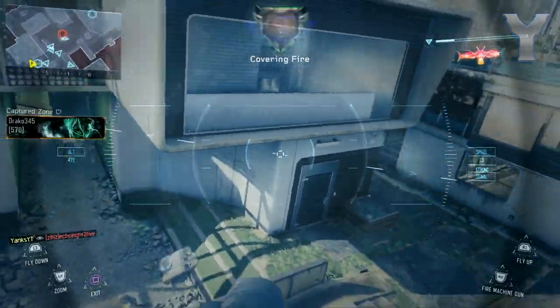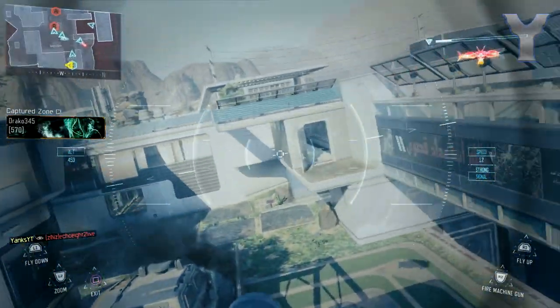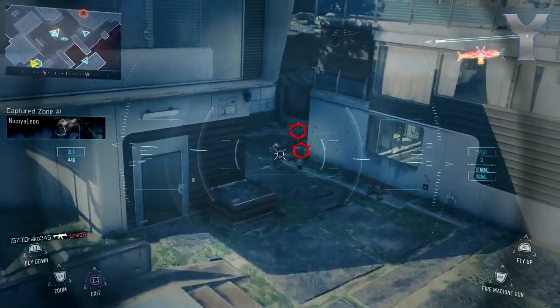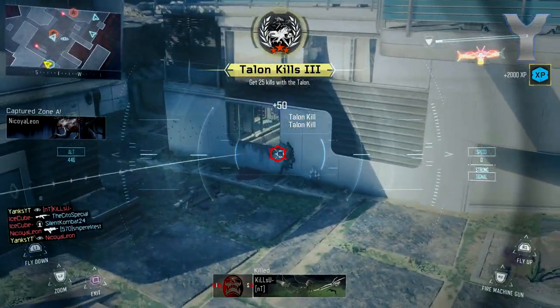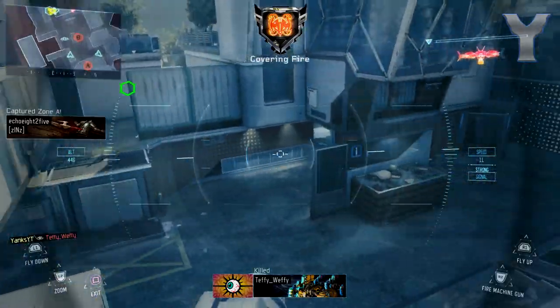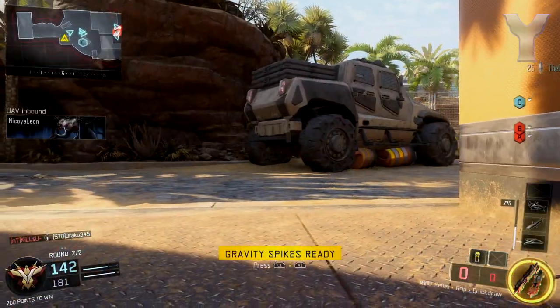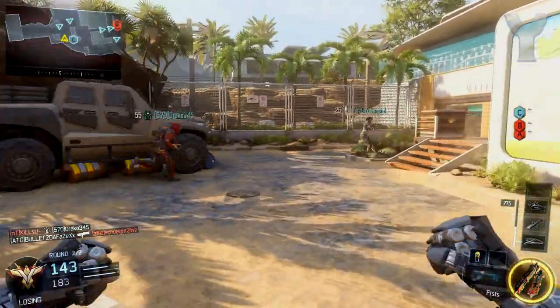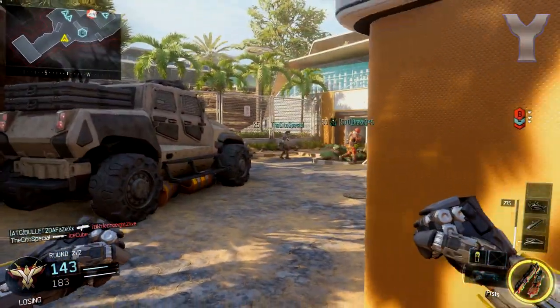The last map is going to be the Zombies map - I'm most likely going to pronounce this wrong so I'm not even going to attempt it. It looks like some kind of a World War II castle type of thing. It's a snowy map once again. I'm not really too into Zombies, but this definitely interests me. It looks like there's going to be some kind of zombie apocalypse in a World War II era setting, and it definitely looks really interesting.